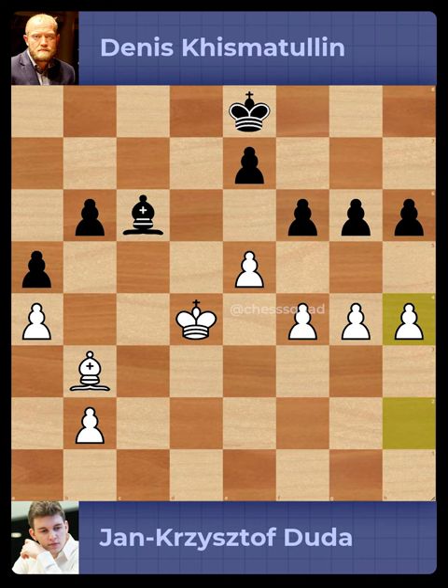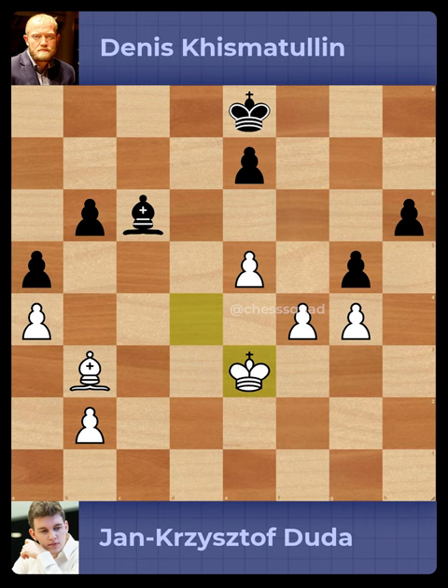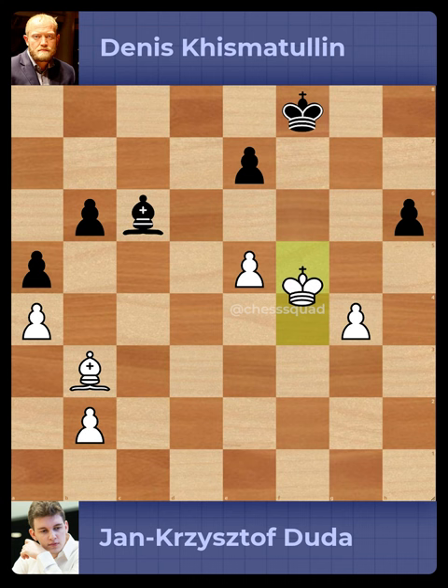Pawn to g6, Pawn to h4, Pawn to g5, Pawn captures on hg5, Pawn captures on fg5, King to e3, Pawn captures on gf4 check, King captures on f4, King to f8, King to f5.